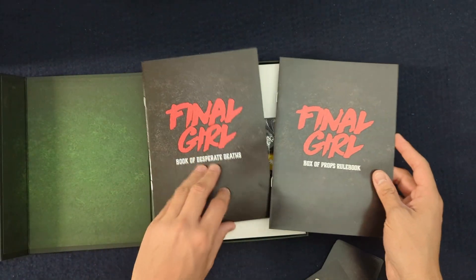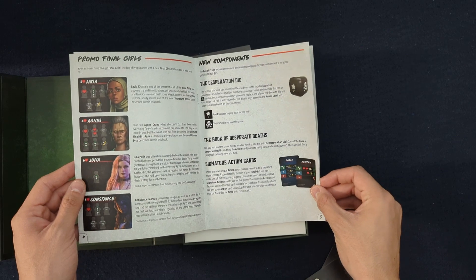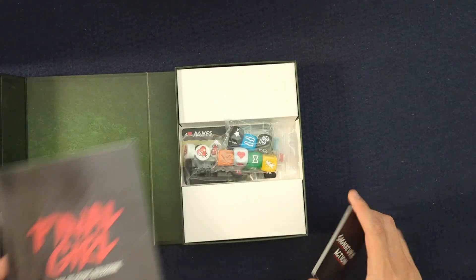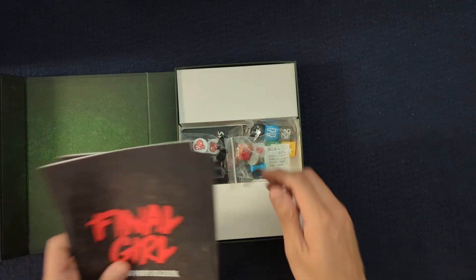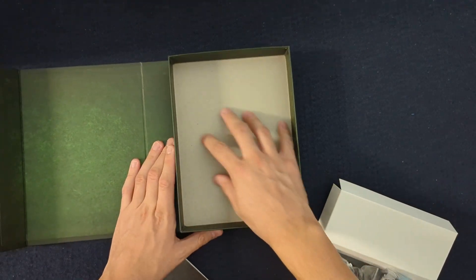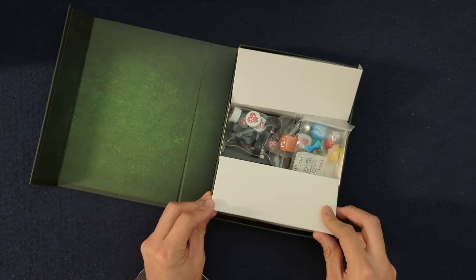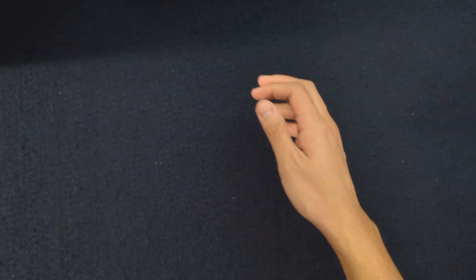I'll throw the health trackers in the core box, most likely, along with these tokens and then the ultimate dice. I do need to read through the rulebooks — it goes over how to integrate each of these, how these new Final Girls work, as well as the new components and how the ultimate dice work. I need to determine: do I like the hardcore Final Girl version, or do I add this in and then turn up the difficulty? More options to play, the better. The paper insert kind of comes out so I might put the vehicles in this box of props as well.